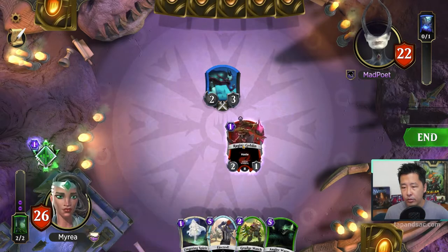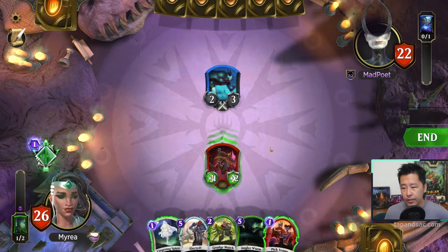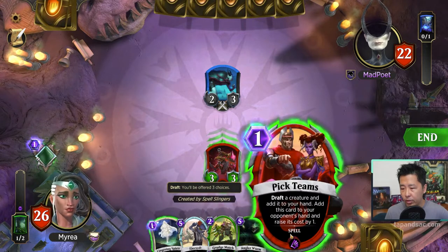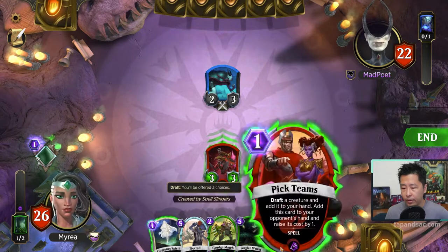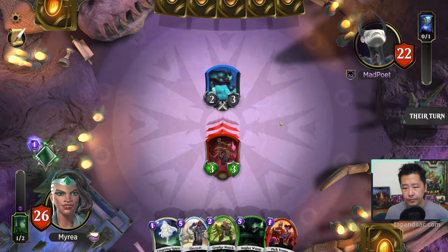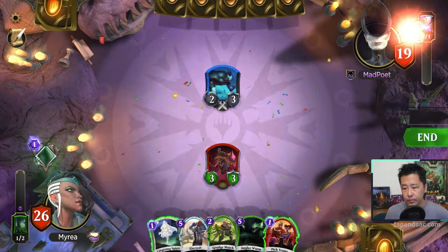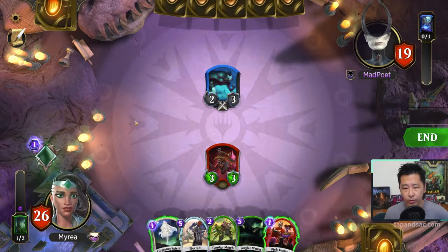I'm going to cast the Raging Goblin. It gets a buff, and I get a spell. Number 1 — 1 mana, Pick Teams: draft a creature card into your hand, and this goes to the opponent's hand, raise its cost by 1. I'm going to attack. I'm not going to cast Pick Teams because I don't really want the opponent to have it.